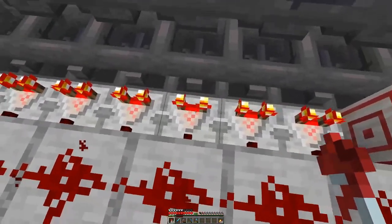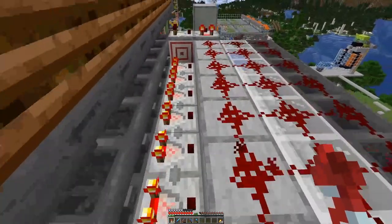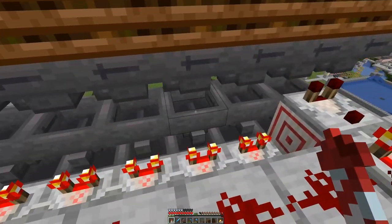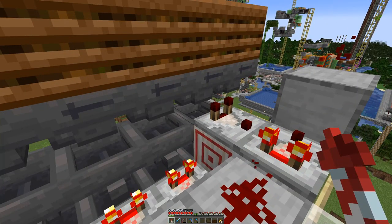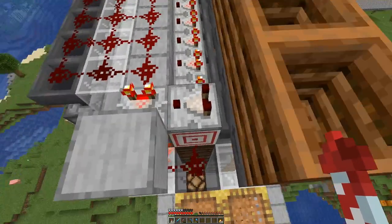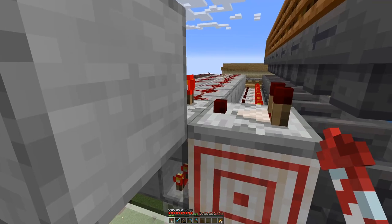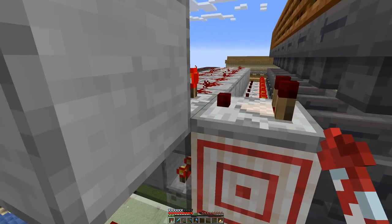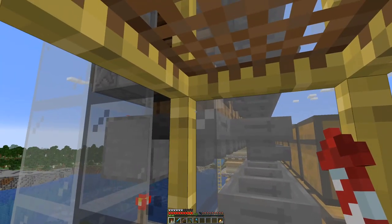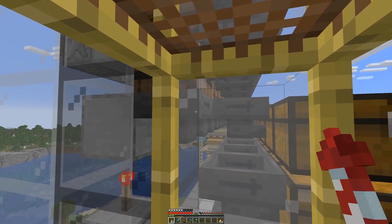Here on top, that's basically the age-old item sorter designed by Impulse SV — I did not even remember that that was his design. And here we can see that's basically a protection for unstackable items. If we get a non-stackable through here, this will be powered, and then we will have power going down. But basically everything ends up in that barrel, which is moved outwards.